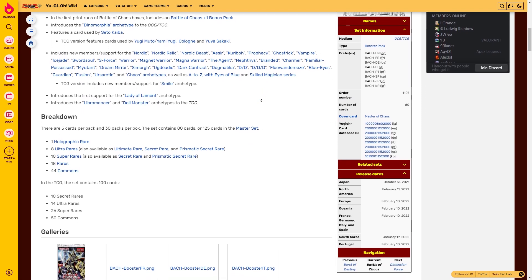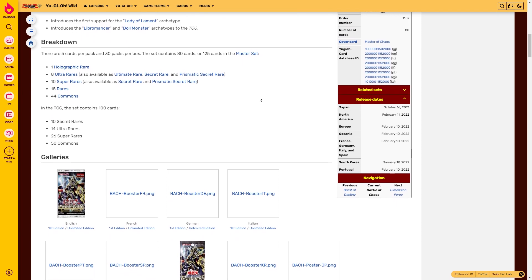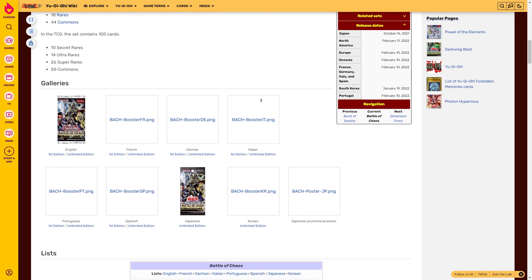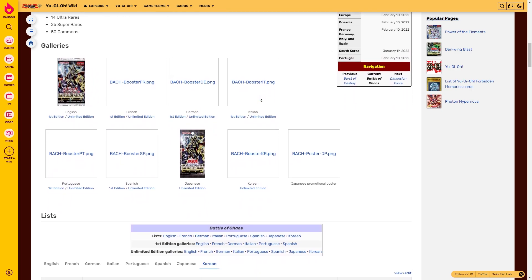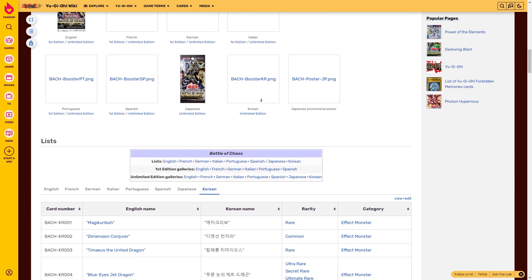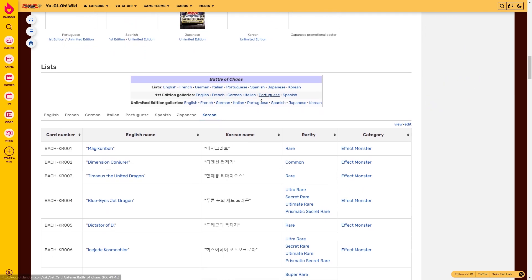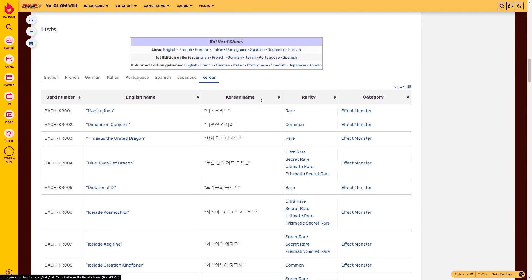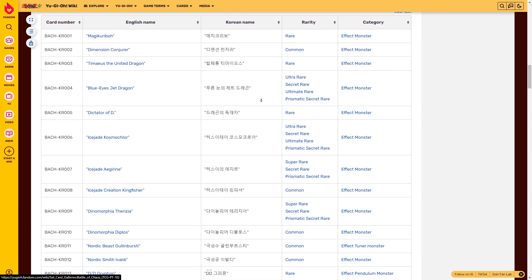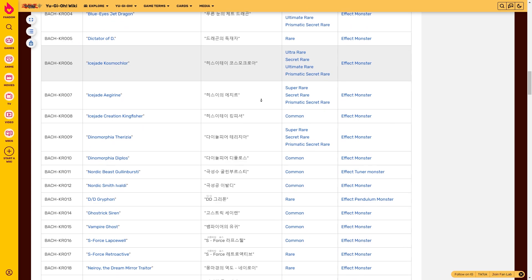It introduces the Dinomorphia archetype to the OCG and TCG. It includes new members and support for Nordic, Nordic Relic, Nordic Beast, Azir, Karibo, Prophecy, Ghost Trick, Vampire, Ice Jade, Sword Soul, S-Force, Warrior, Magnet Warrior, Magna Warrior, The Agent, Nephthys, Branded, Charmer, Familiar Possessed, Myutin, Dream Mirror, Smeorg, Ogdodek, Dark Contract, Dogmatica, D-D, D-D-D, Glowandries, Blue Eyes, Guardian, Fusion, Ursa Arctic, and the Chaos archetypes, as well as the A to Z with Eyes of Blue and Skilled Magician series.